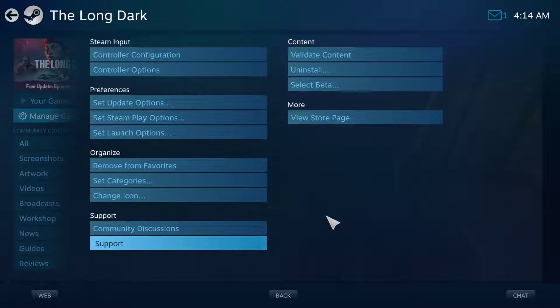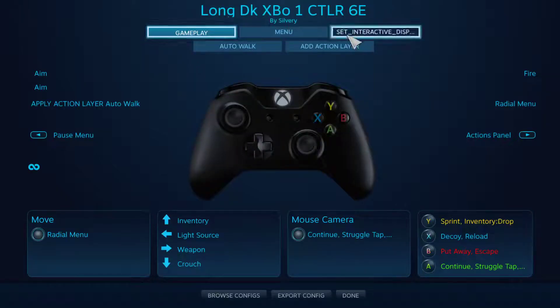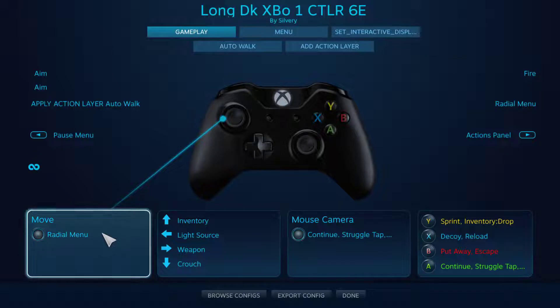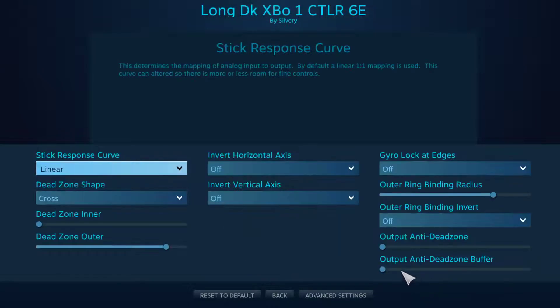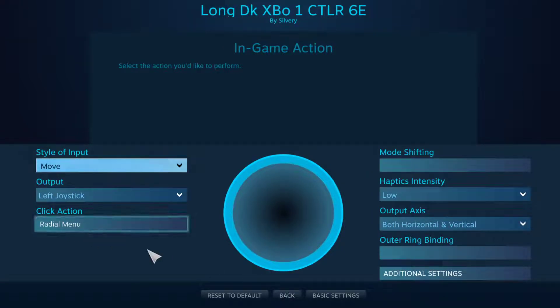Hey guys, I'm trying to manage my controller configuration. Here are the old bindings that I use for AutoWalk. What I want is the radial menu to press and hold. Right now it works with one click - one click makes it press and hold. It does it on the old settings. The radial menu works good.